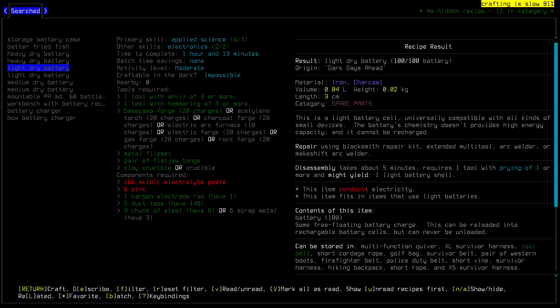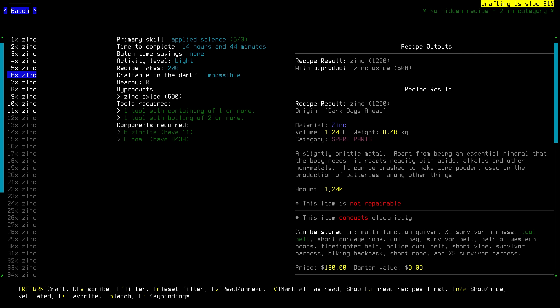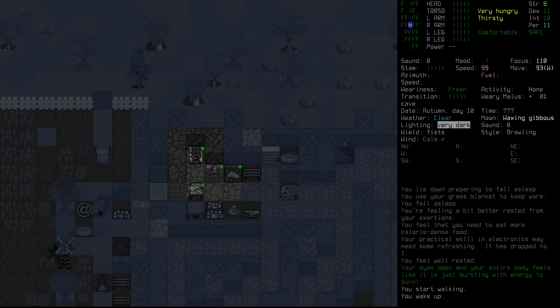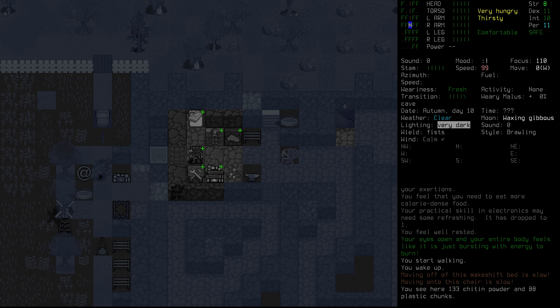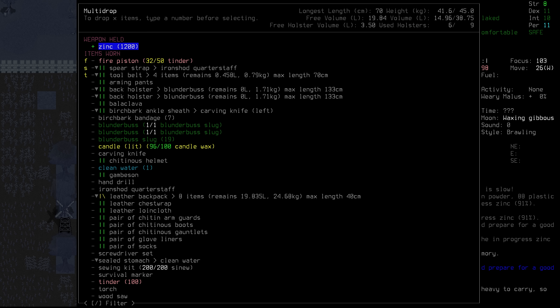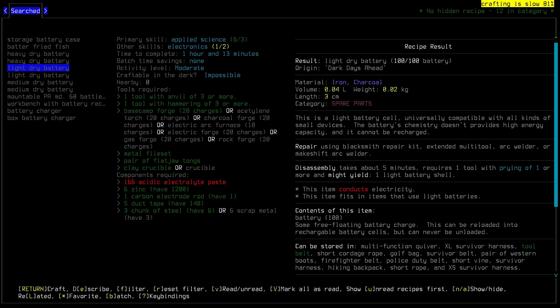We got a carbon electrode rod just on the table in front of us. That is one step closer. Next is zinc and the electrolyte paste. For the zinc, we do need six of them, so that's going to take pretty much the entire day. We'll see you after we've got all of that done. Unfortunately, our practical skill with electronics has dropped down — I'm hoping we'll be able to improve that. We're going to finish off this load of zinc before we move on. But first, breakfast. And the zinc is done. We needed six zinc. We didn't need 1,200 zinc. Oh boy. Well, we won't have to do that again for a long, long while.